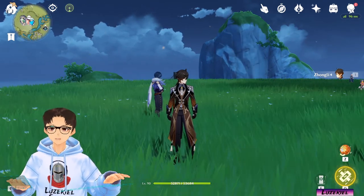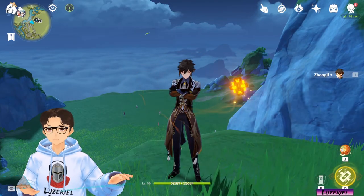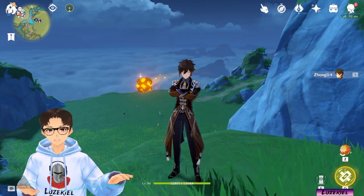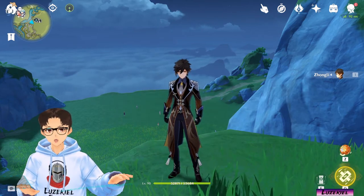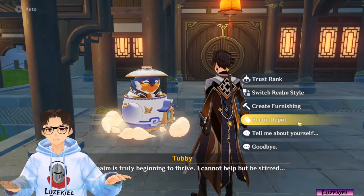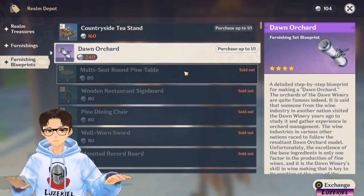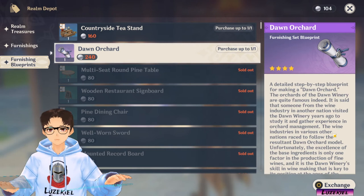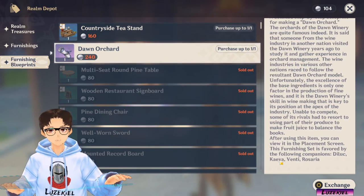Let's talk about companion furnishing sets next. Companion furnishing sets are a template group of individual furnishings that allows you to invite characters into them. They are both indoors and outdoors sets. They can be bought from the Realm Depot under furnishing blueprints. If you scroll all the way down in the description of a set, it will state which characters it is for.